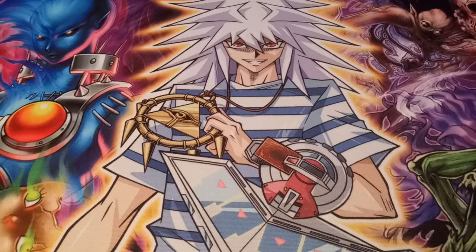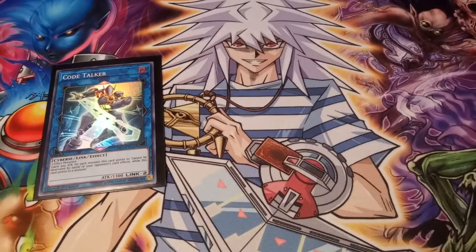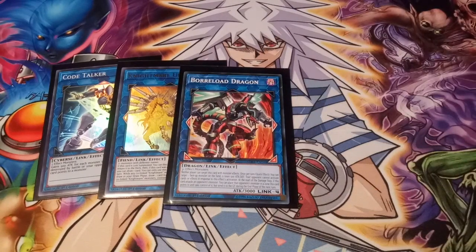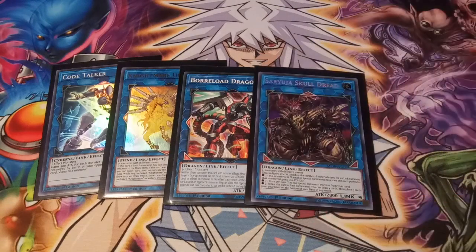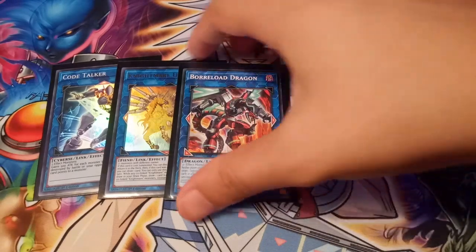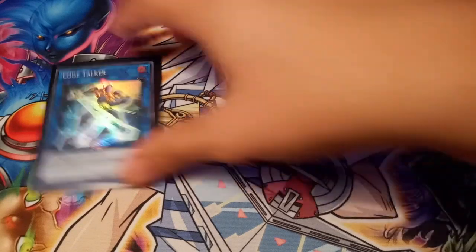For link plays, I run one Code Talker — it's saved my life a couple times because Fortune Fairies are pretty much at zero attack, so Code Talker buffs them up. It also cannot be destroyed by card effects or battle as long as it points to a monster. Then one Nightmare Unicorn, which is a staple. One Borrelsword Dragon, one Saryuja Skull Dread, and one Topologic Trisbaena. These are mostly for win conditioning and getting more bodies on the field — they're link four, link three, and link two.